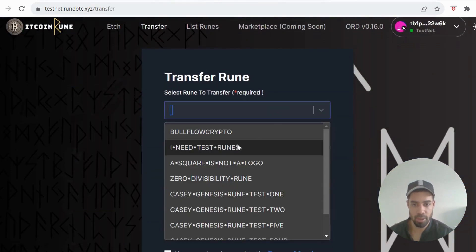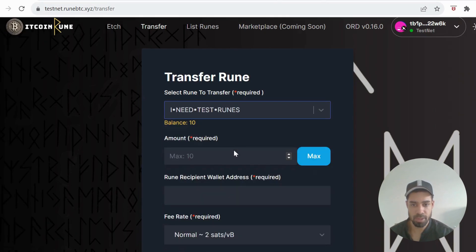Now we're going to do a transfer. Choose a token, for instance Need Test Runes. Go into the xFirst wallet, find the token, click on it, click Receive, get the address for the Need Test Runes token, paste it in, and hit Transfer.